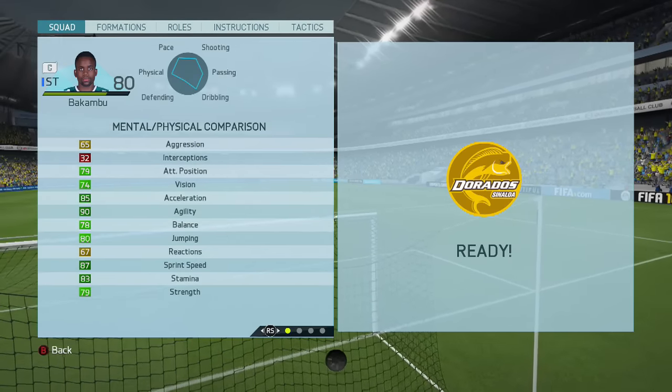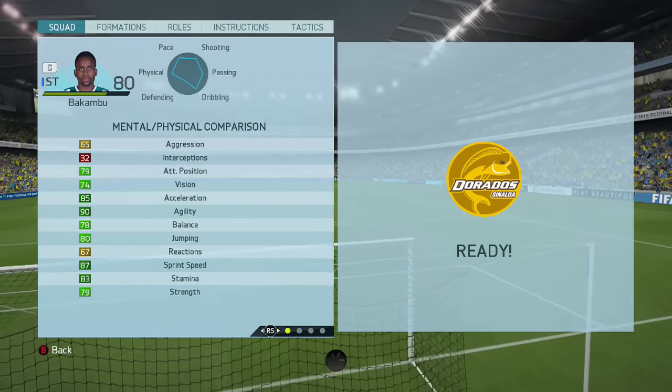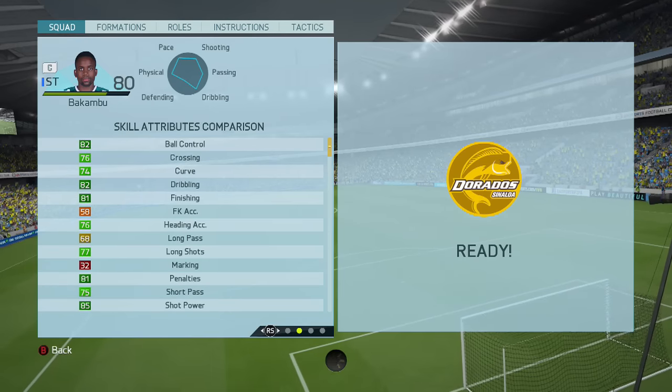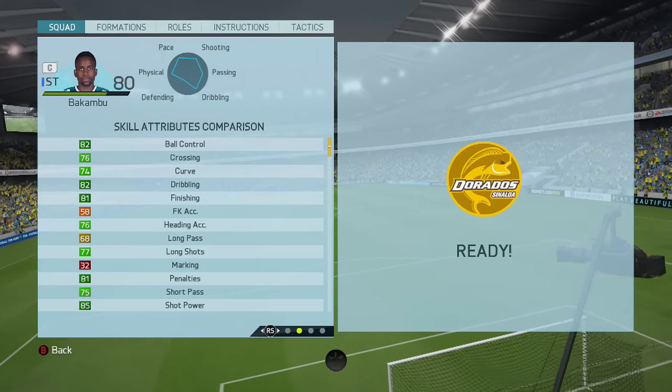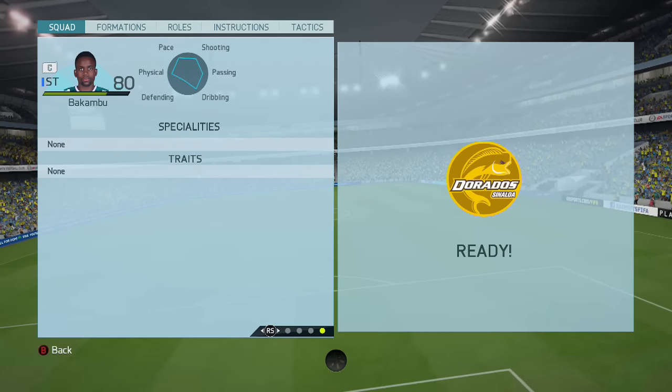Cedric Bakambu's in-game stats: 85 acceleration, 90 agility, 80 jumping, 87 sprint speed, and 83 stamina. He also has 82 ball control, 82 dribbling, 81 finishing, 81 penalties, and 85 shot power. He has a 4-star weak foot, 3-star skill moves, and a high/medium work rate.